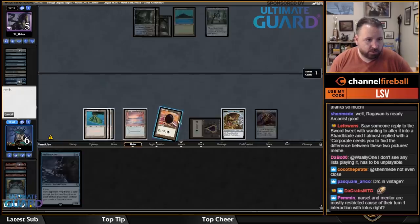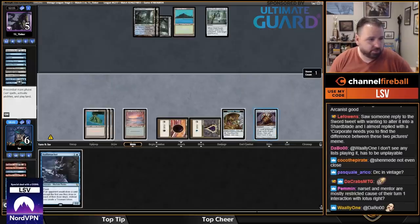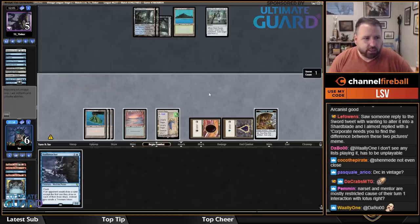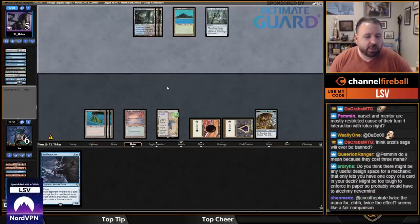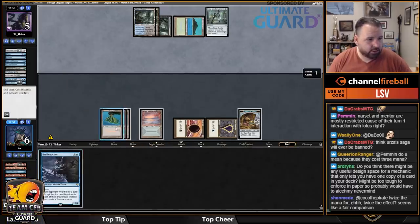I'll spin the top — maybe I find another Ragavan. I found Saga and Breach — Breach doesn't do a ton, but I'm going to play Urza's Saga. Narset and Mentor are mostly restricted because of their interaction with Lotus. I don't know if I'd phrase it that way — not every card that costs three mana needs to be restricted because of Lotus. Feed the Swarm — wow. I'm just going to cast Hole Breacher and attack.